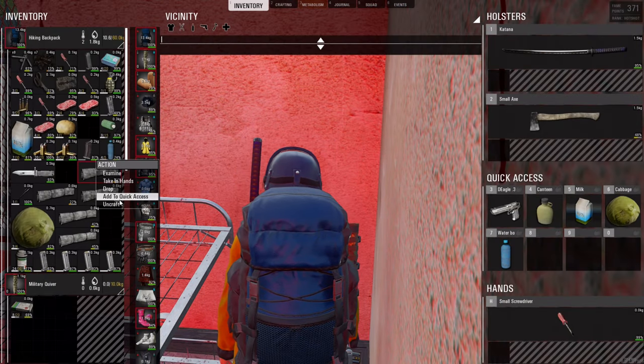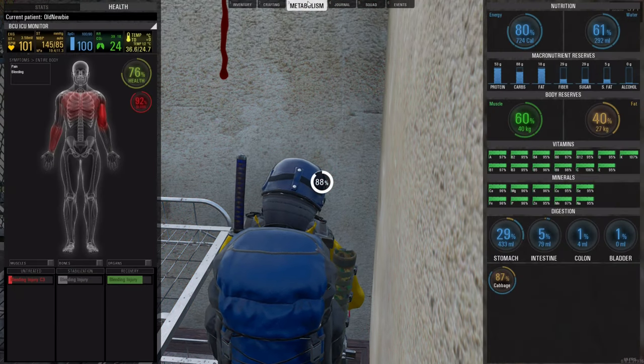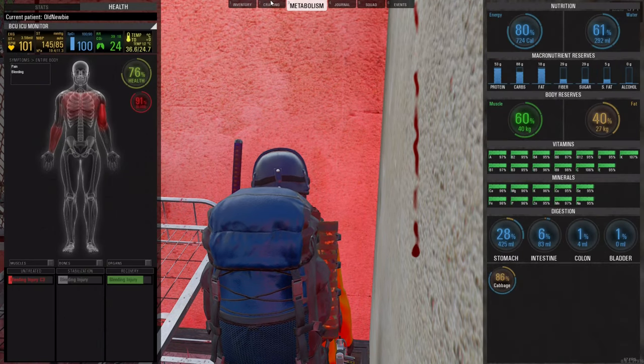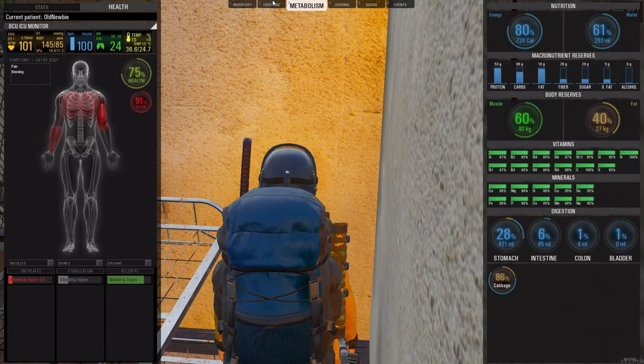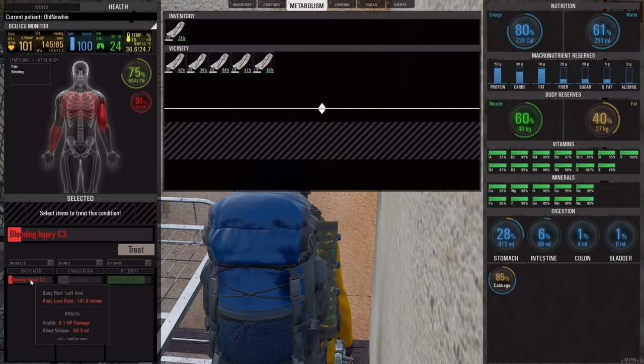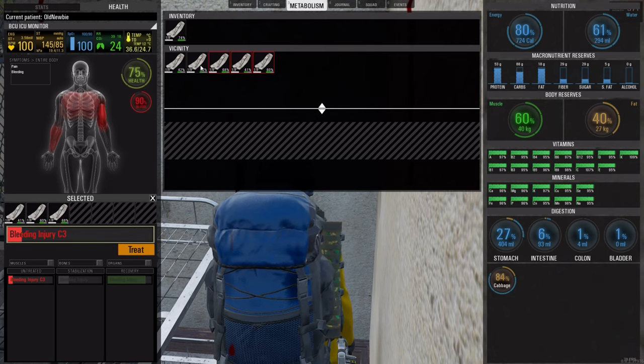When you need the bandage, just craft your bandage and you can see that's right. Click the bandage area down there and you can see I got a C3 now.